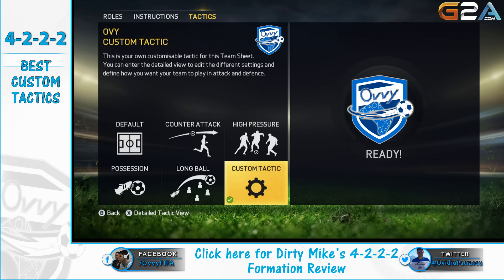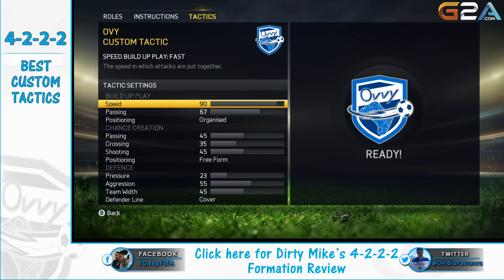Before we start, Dirty Mike has prepared for you on his channel a cool formation review for the 4-2-2-2 — link is in the description and also on screen. If you're looking to buy cheap games and codes, the guys at g2a.com have you covered, and you get an extra discount if you use the code OV — link is in the description below.